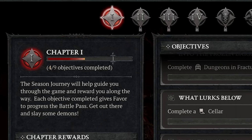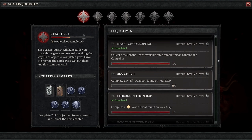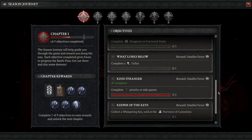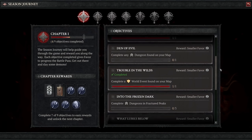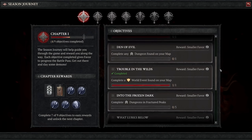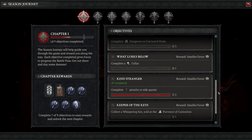The minimum requirement for Chapter 1 is 9 objectives completed, but there's going to be an excess of objectives available. This means you don't have to go for ones you don't like — you can totally skip objectives you don't want to take part in, like anything related to PvP if you don't want to play PvP. You also don't need to complete them sequentially — you can skip over them and go for ones at the bottom or in the middle wherever they are located.